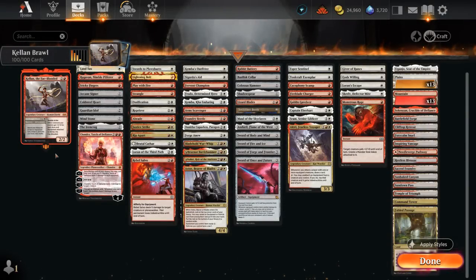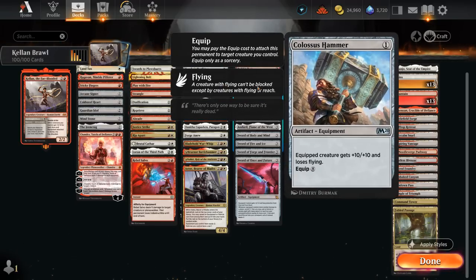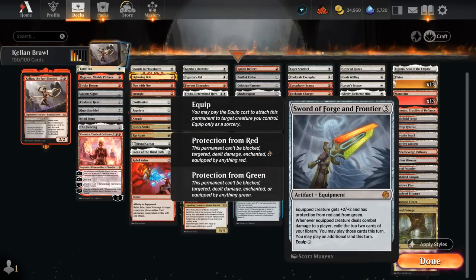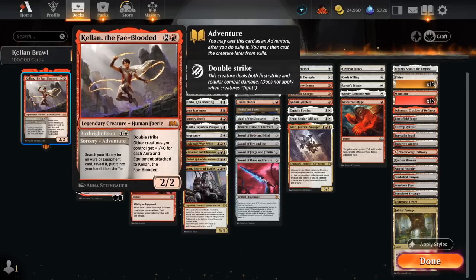Hello and welcome to another Historic Brawl gameplay video. Today we're going to look at a red-white equipment deck with Kellan as our commander. This 3-mana 2/2 double striker gives other creatures a 1 power bonus for each aura and equipment attached to it. First we use the adventure for one white mana, letting us search for an aura or equipment card and put it into our hand. The goal is often to find our Colossus Hammer if we've got a way to equip it for free, giving our equipped creature +10/+10 though it loses flying. We also have the various swords giving protection from two different colors — Sword of Forge and Frontier against red-green, Sword of Once and Future against blue-black. These synergize nicely with our double striking Kellan: if we hit the opponent twice, we get to trigger those swords twice as well.